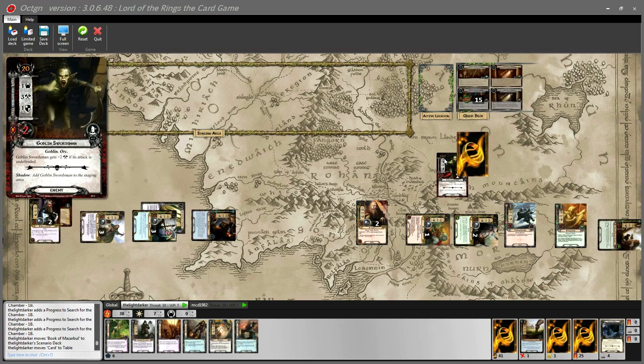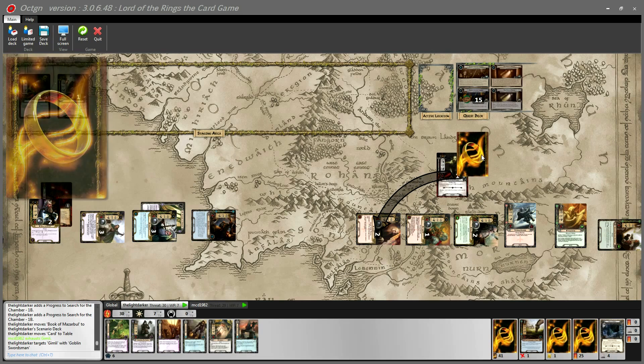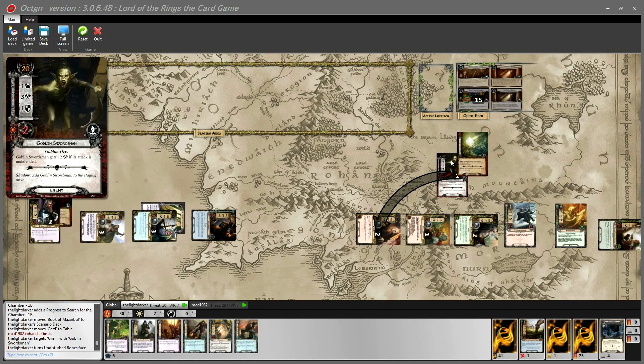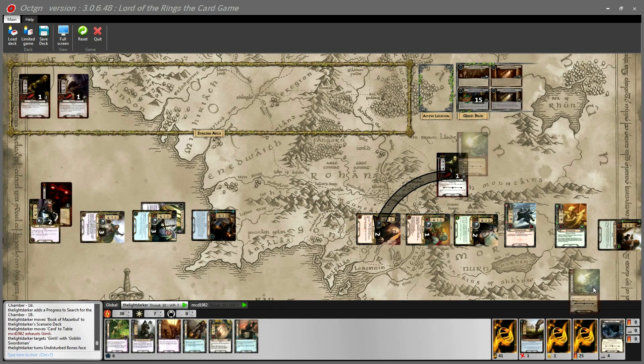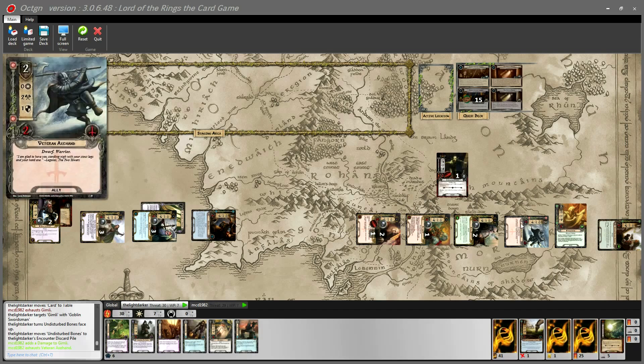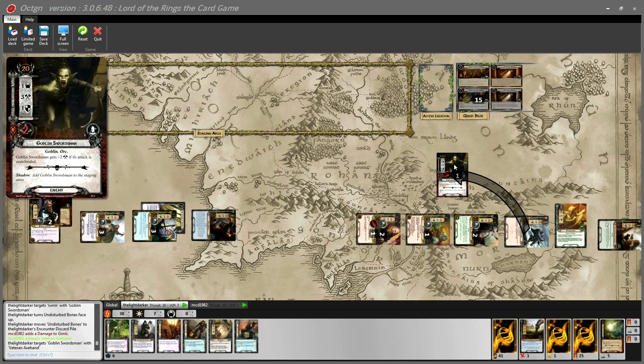We draw a shadow card for the Goblin Swordsman. Gimli defends the attack of three. The shadow card reads: if the defending character is an ally, discard it from play — which would have triggered an undefended attack for five. Fortunately Gimli survives with one damage. The Veteran Axe Hand's attack of three kills the Goblin Swordsman.